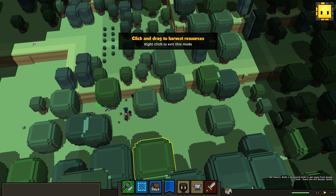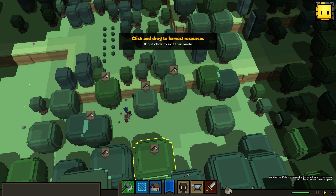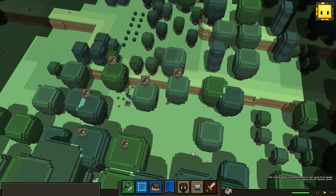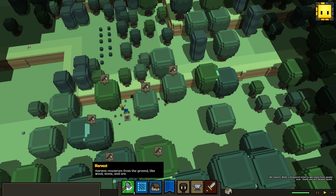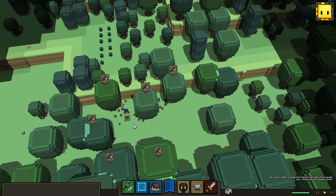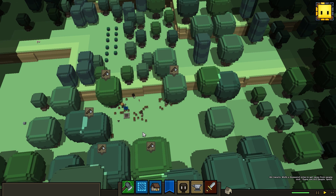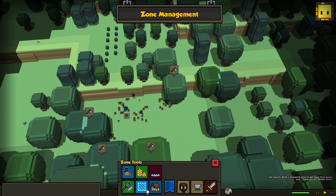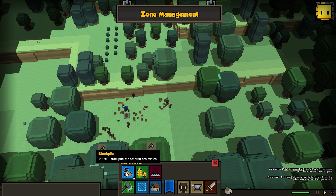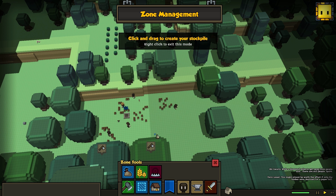Let's start by clicking the harvest button and collecting some resources. This green box is going to tell them to harvest everything in that area. You get it by clicking the green button or by pressing one and dragging out on the screen. They are chopping down trees and collecting wood. We have this concept of a stockpile — these are all of our zones, and one zone is a place zone where you can store things.